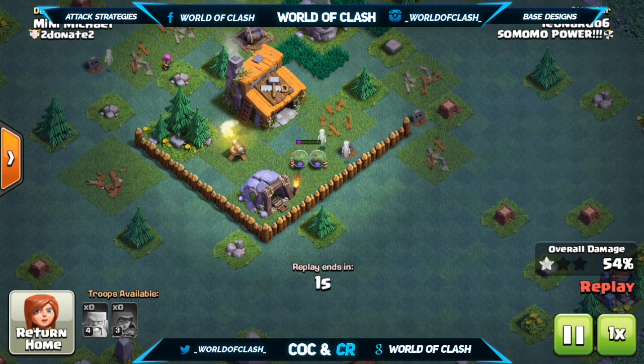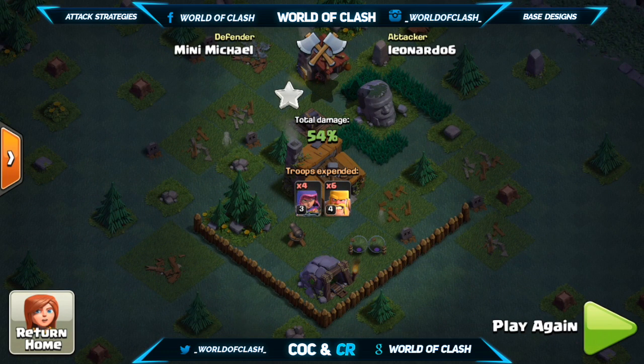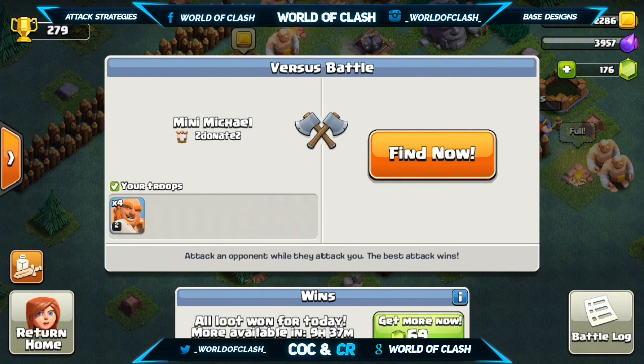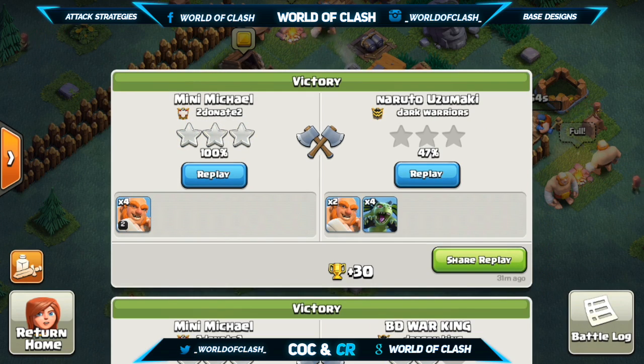That is how you make the most of your abilities. You also want to do the same for your barbarians — place them where their rage is going to be the most useful, usually right on top of a building. The giant's ability also triggers on their first hits. Basically, don't waste your abilities picking off buildings. Always take out the defenses first. Since there aren't many buildings in the game right now, you'll have plenty of time to clean up extra buildings at the end.